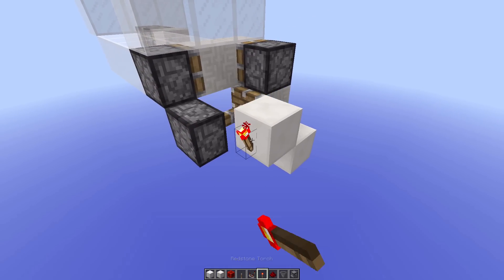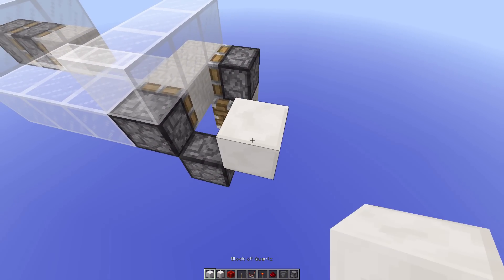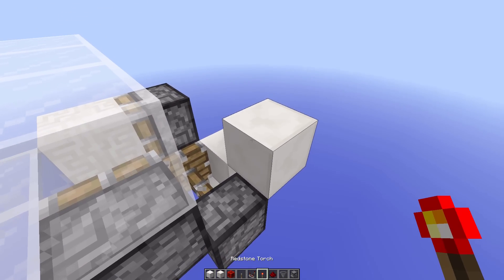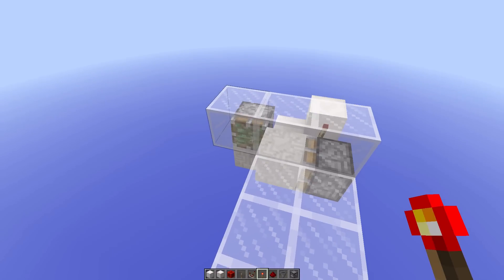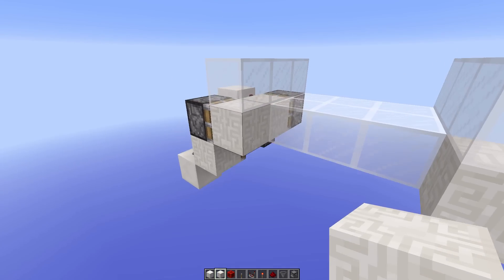And then a redstone torch there so that that piston extends. Then place a block on top of that torch and then quickly remove this block here. And then place a redstone torch there — that will pulse that piston and grab it back. But no worries, you can just replace that.